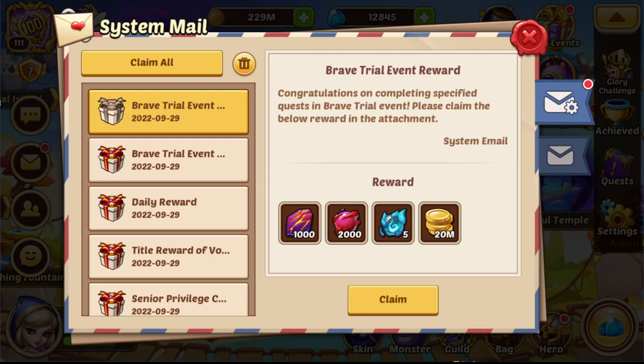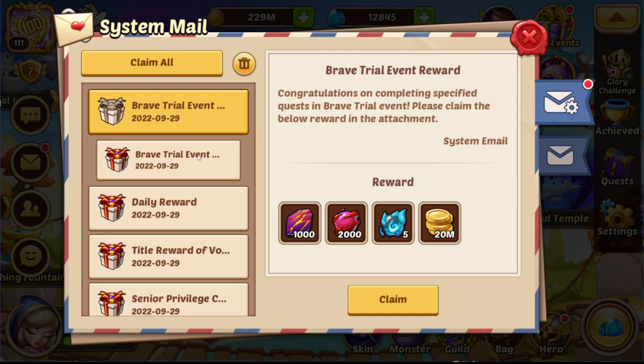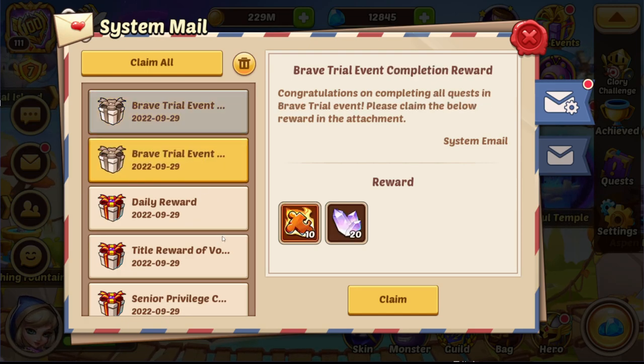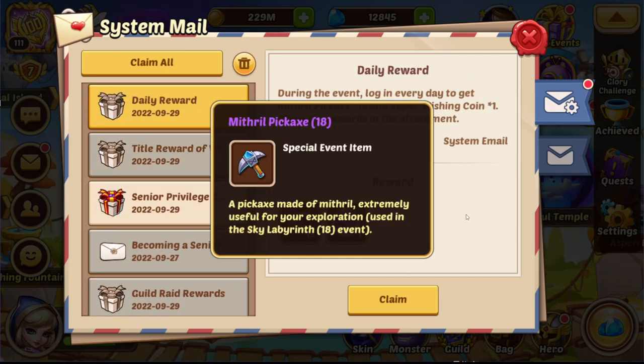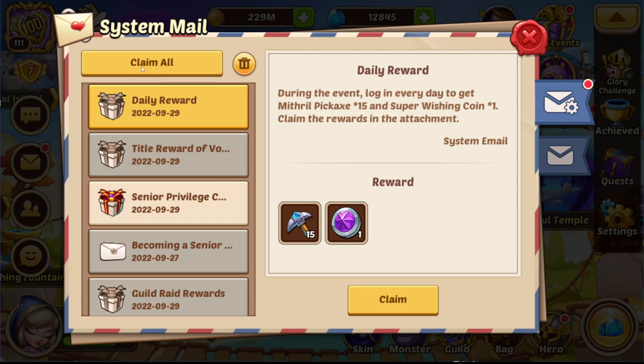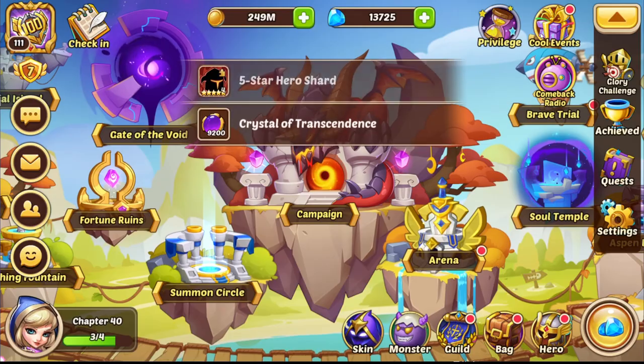What is up guys, we're Rikus here with another video and today we are once again on the Amazon server collecting our loot. I already hit the idle master button so we got some brave trial loot here — some nice stuff. Title reward for Void Vortex and it's still the pickaxe event, Sky Labyrinth.